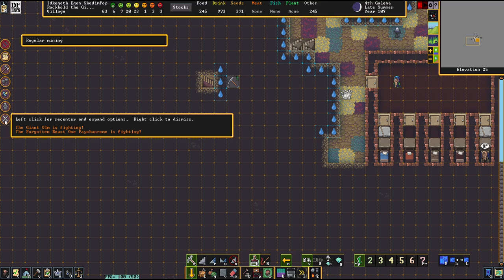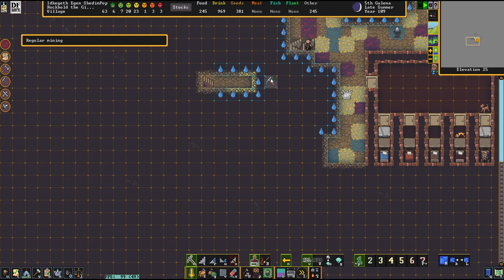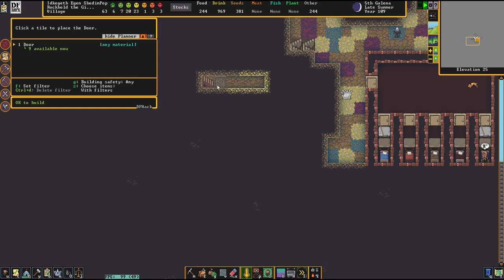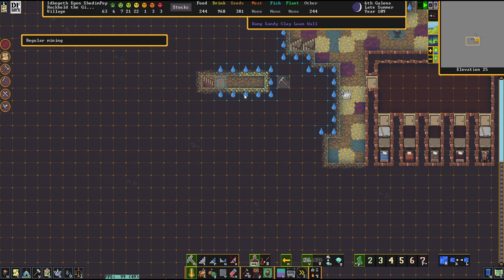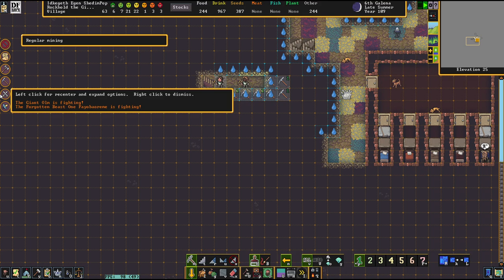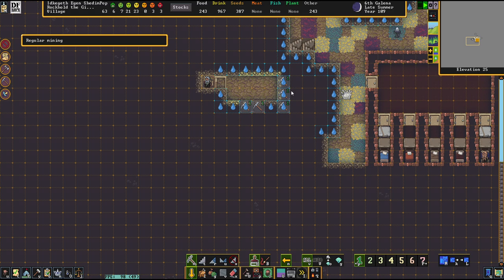So here we have now the classic situation where you have to reassign every single job. It's very annoying. Step one, we are going to put a door in here so the water that will leak into this chamber will not influence our situation negatively. Right now I'm still waiting for any water to come up.